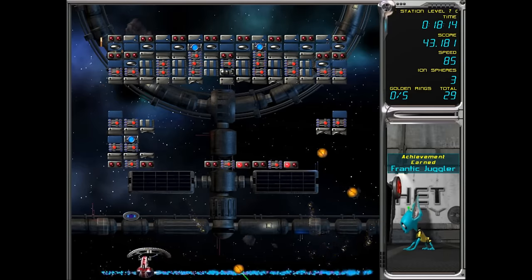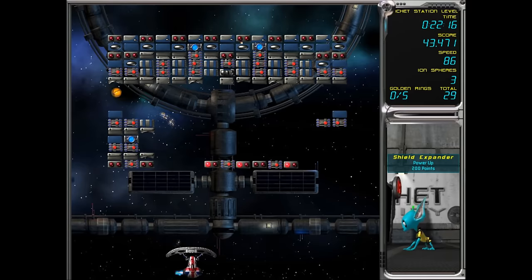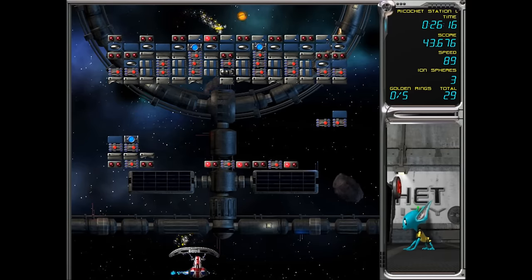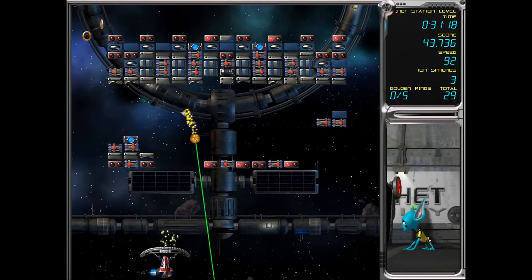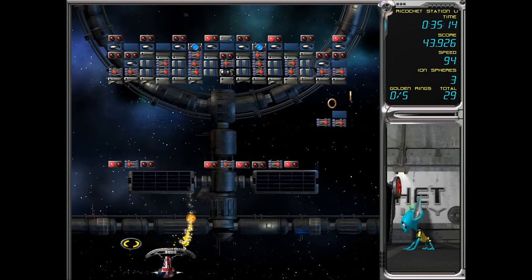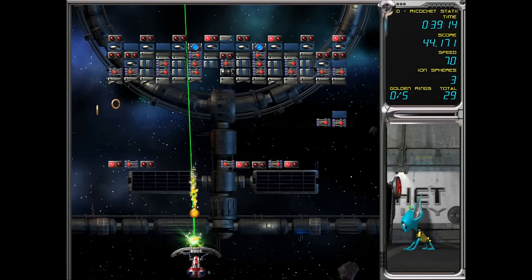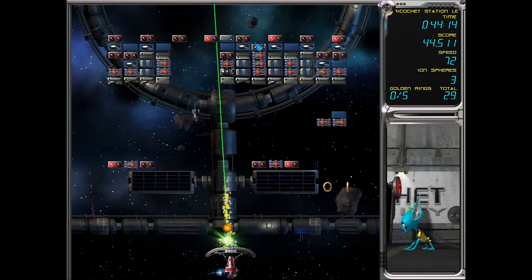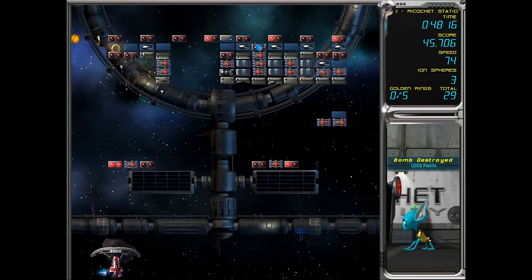You need to watch out for those bombs because they are dangerous. If they hit your ship, your ship will actually be gone — it's basically like the tilt in pinball. So be warned about that. You can also destroy them by hitting them with your ball.